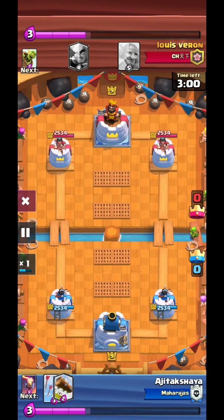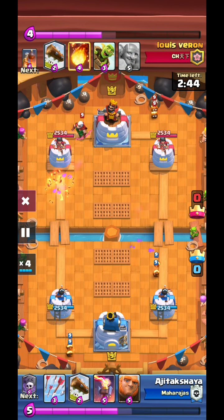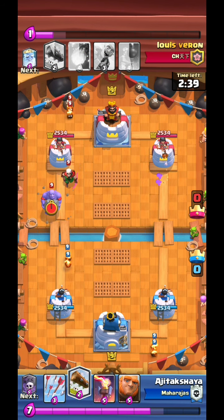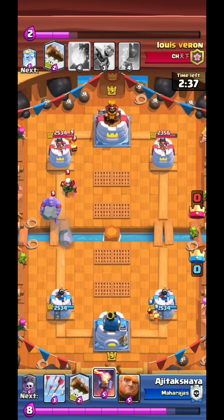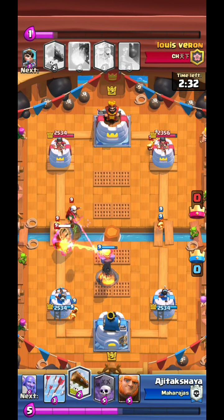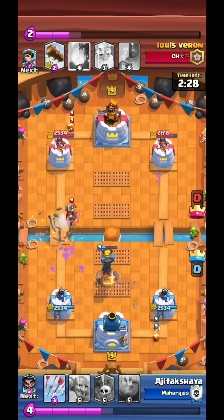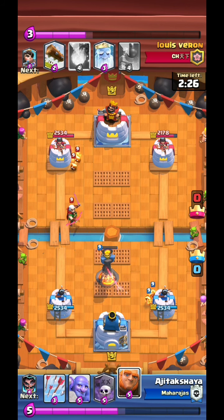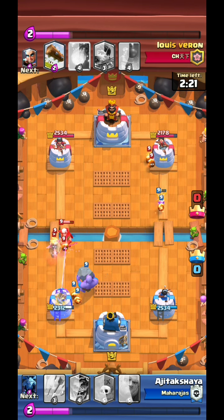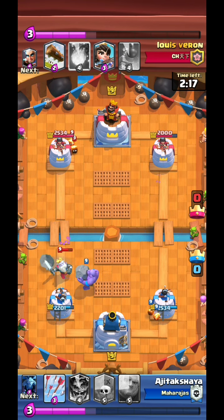And the final match for today. Just gonna fast forward to the good parts, or when the plays start. In this one the opponent also had the Bowler, so I was like, what am I supposed to do? Also, I do think that they reworked the Bowler a little bit — like, reduced the range and increased the DPS. I'm not sure. I don't keep up with balance updates anymore.